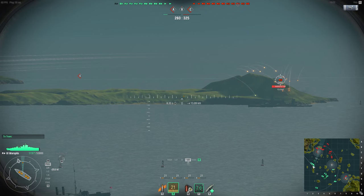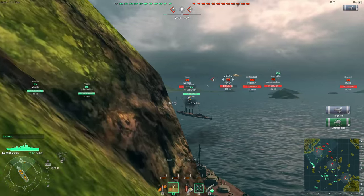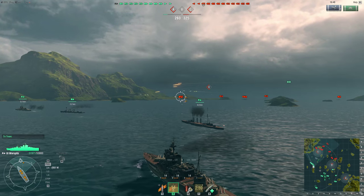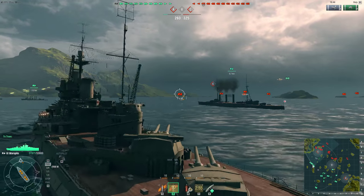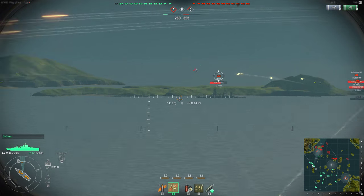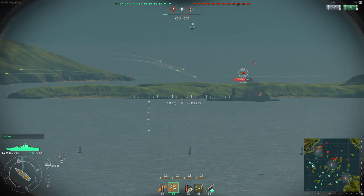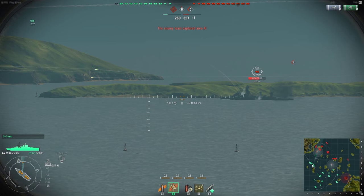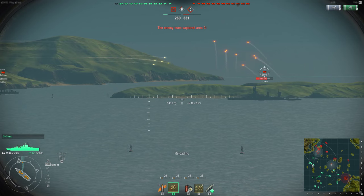Going to fire another salvo. Nearly 4,000 damage — not a damage roll you would expect in this ship. A full broadside can do substantial amounts of damage. The enemy cruiser is going the opposite direction, making him a terrible target, but the Fuso's side is onto us — a fantastic ship to target. At 12.4 kilometers away, firing a broadside.